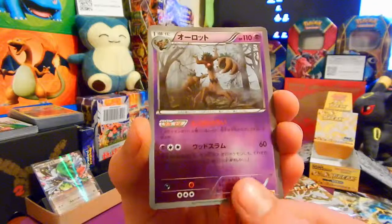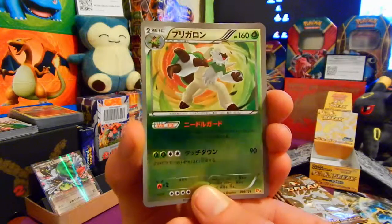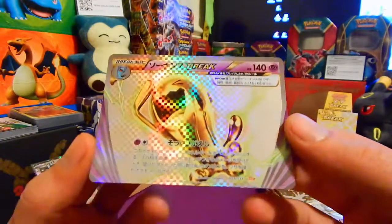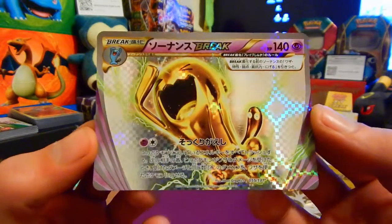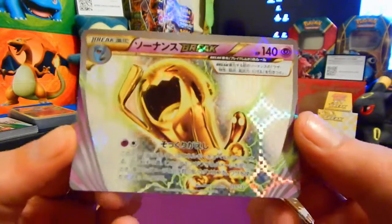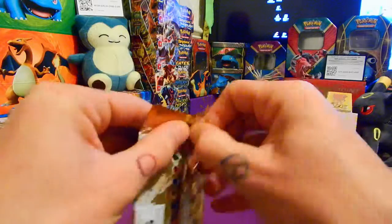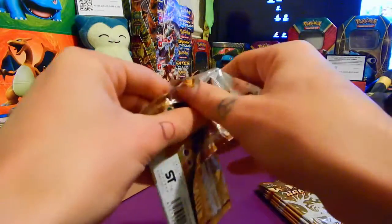There's the Treecko line — and here's Chesnaught! So let's hope we can get the full evolutionary chain. And the one in the back — we've got the Wobbuffet Break! I think there are two in this set, but oh my lordy — the checkered pattern is different to the English. The X-rays create a spherical motion as well. Take that one — you beauty! I'm in love with these cards.